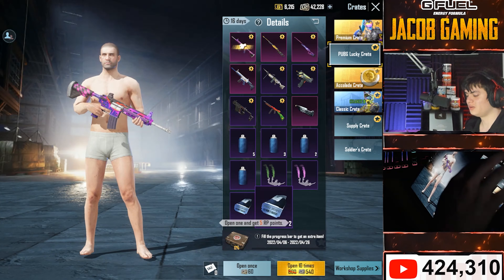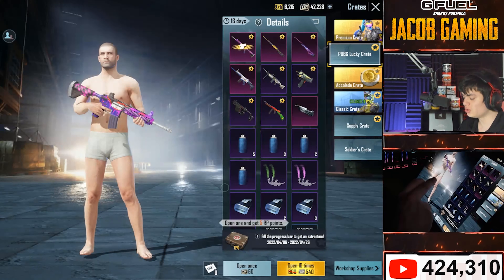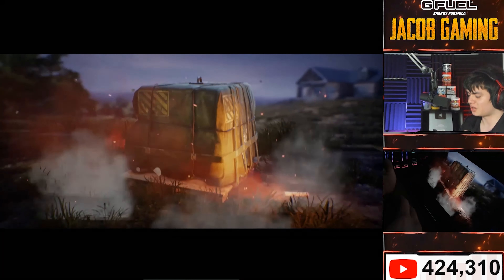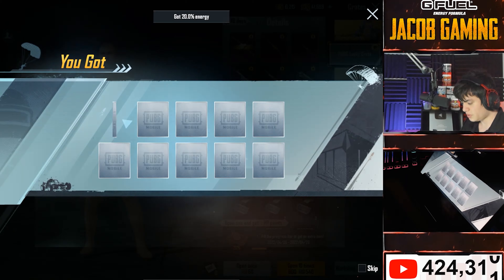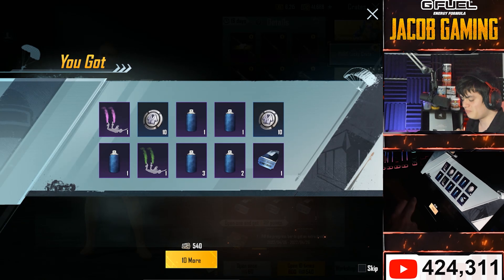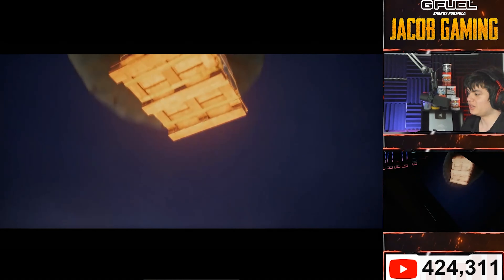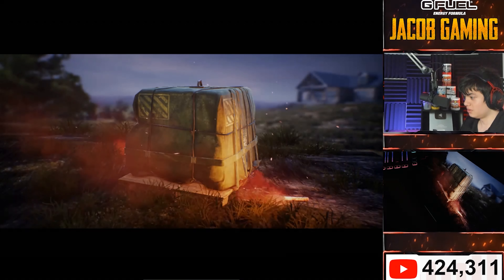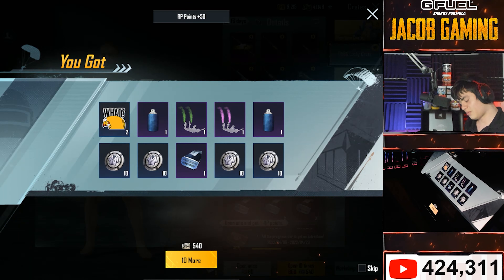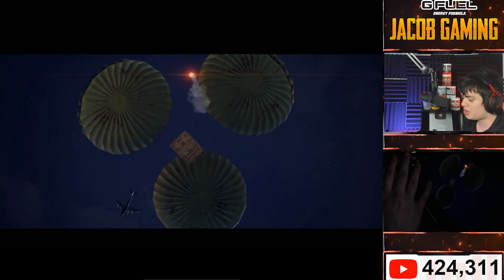So it's time to open the PUBG Lucky Crate. Let's start with no skip. Here we go. Give me good luck, G Fuel, please. Come on, give me a gun. I have 42K UC — that doesn't mean I want to spend all of it.